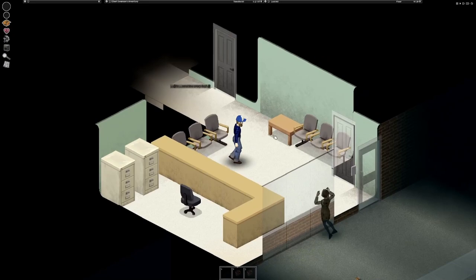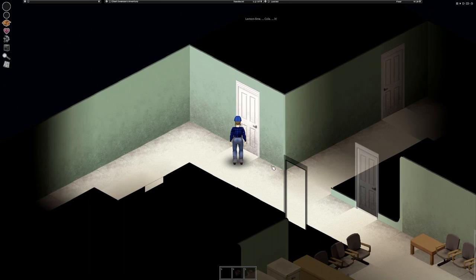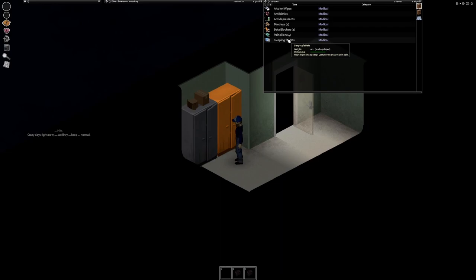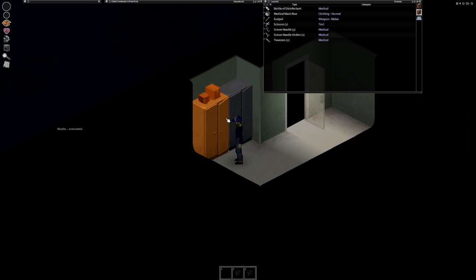Here we are in a random spot in Rosewood — zombies are already trying to get us. We'll let her be for a moment. Let's try to get some of the necessities and then make the big push north to Blackwood. Must be the doctor's office. I'll grab some of this stuff — we're going to grab all of it except for the sleeping tablets.